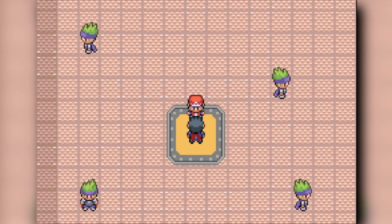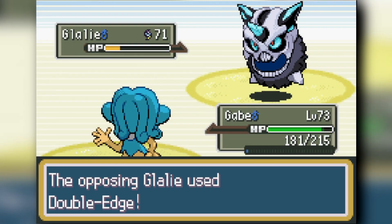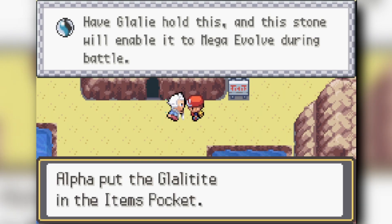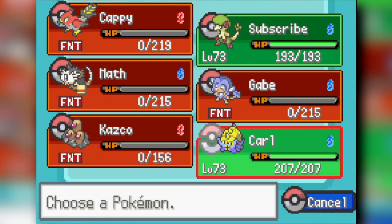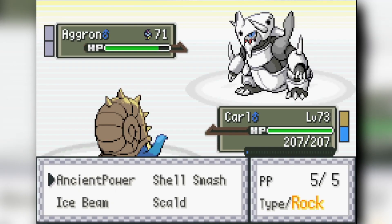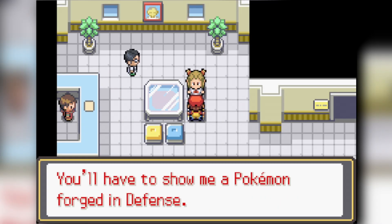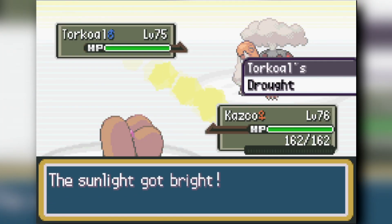Pryce comes down to the wire with my last two Pokemon, but we knock out his Glaceon and get the Choice Scarf. Jasmine is an even harder fight, but Breloom handles her Aggron and we get the Choice Band, which we attach to Ducklett for the next gym.